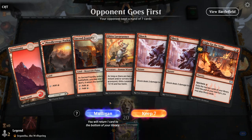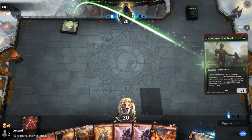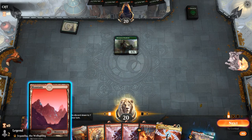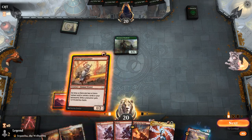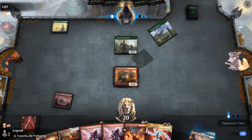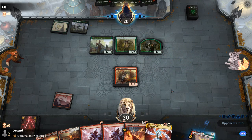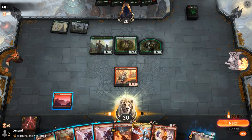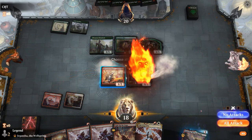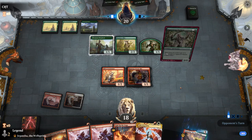Game one: we're on the draw with a keepable hand — not the most exciting, but Light Up the Stage can help us find more goodies. Facing an Elf Tribal deck with a turn one Shepherd. Shepherd isn't a must-answer right away, so we can save our Shock and play Lava Runner. We want to keep Shock to answer their lords. Dwynen's Elite is annoying, but Steamkin is a great draw, and we're hoping for a Showdown of the Skalds to go over the top.